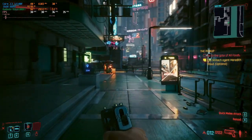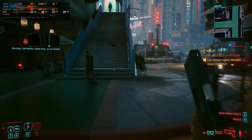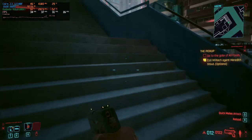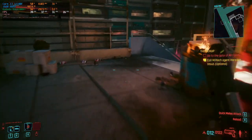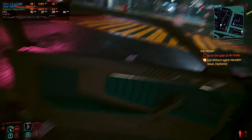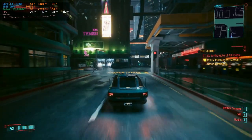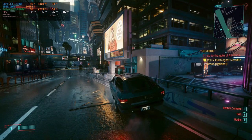We're now in the game and things are going reasonably — averaging around 38 frames per second, not at our target but reasonably playable, giving an older console vibe. When we get into a car the FPS drops to around 28 frames per second as we drive around, which isn't great. Let's drop back to the menu and see what we can do to increase that.